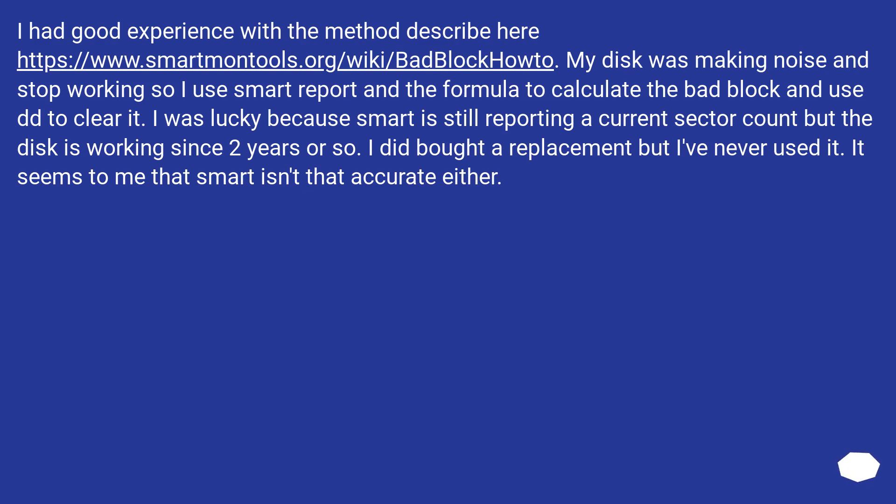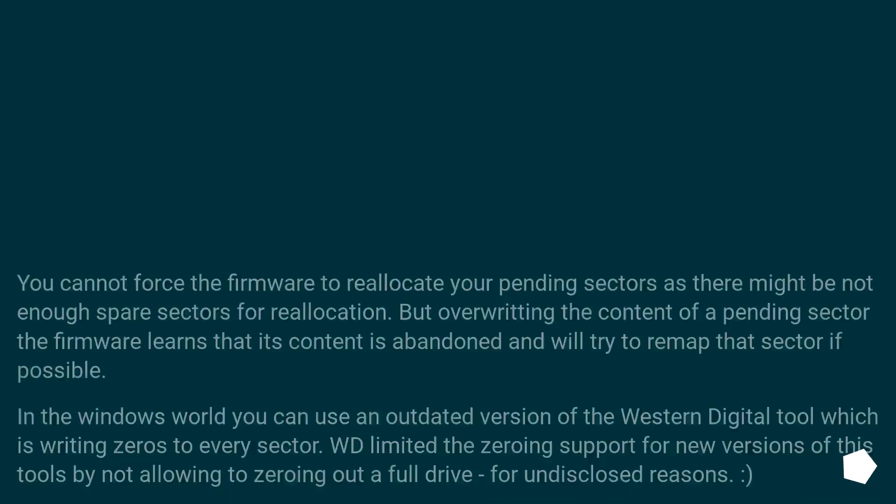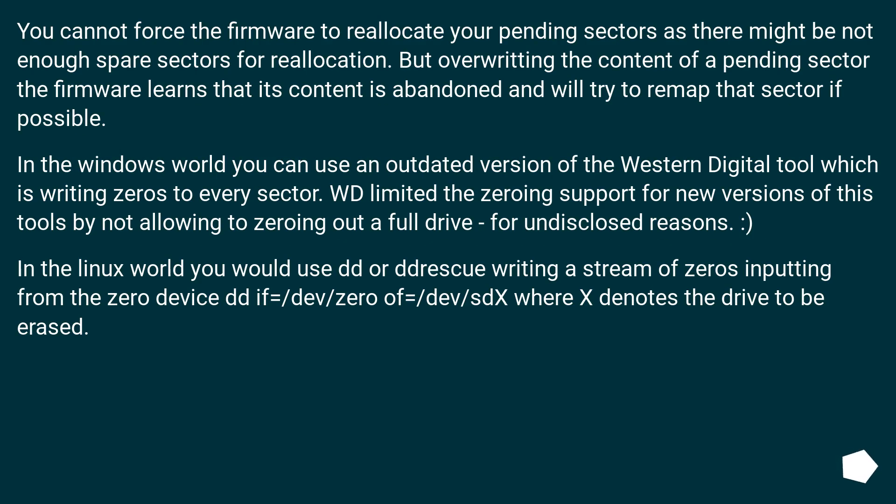I had good experience with the method described here. My disk was making noise and stopped working, so I used a SMART report and the formula to calculate the bad block, and used DD to clear it. I was lucky because SMART is still reporting a current sector count but the disk has been working for about 2 years. It seems to me that SMART isn't that accurate either. You cannot force the firmware to reallocate your pending sectors as there might not be enough spare sectors for reallocation. But by overriding the content of a pending sector, the firmware learns that its content is abandoned and will try to remap that sector if possible.